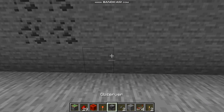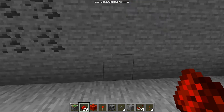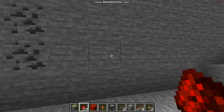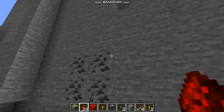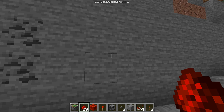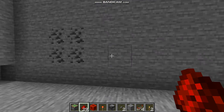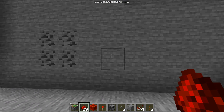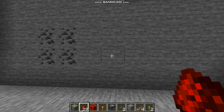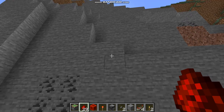Hey guys, welcome back to another Minecraft video! Today we're gonna be making a secret door — a door that can literally camouflage into the surrounding. It's pretty cool, so watch till the end, don't miss a single step. Before we start, don't forget to hit that subscribe button, like the video, and hit the notification bell to never miss another video.